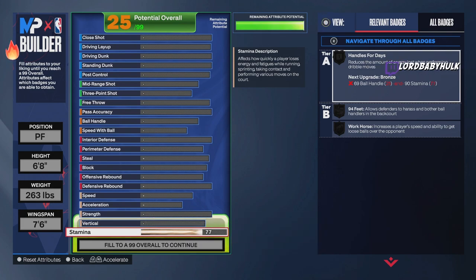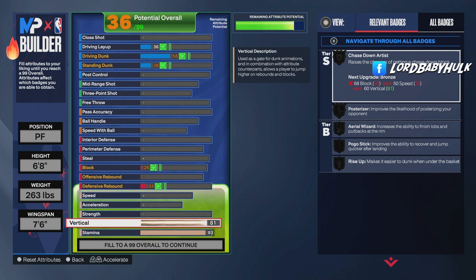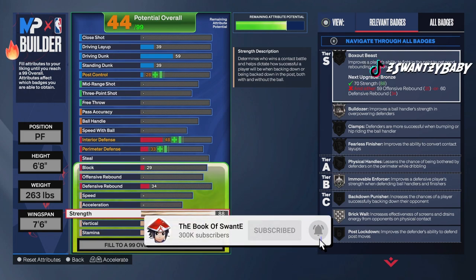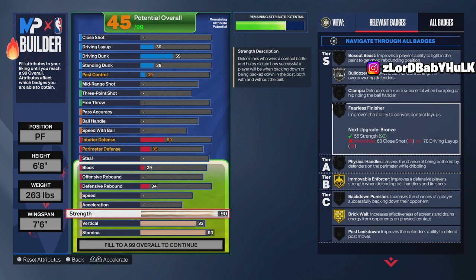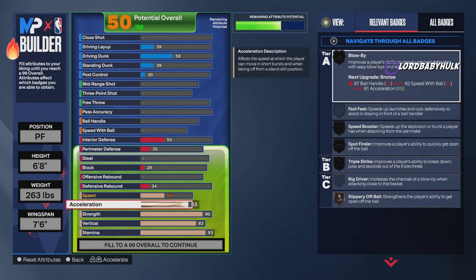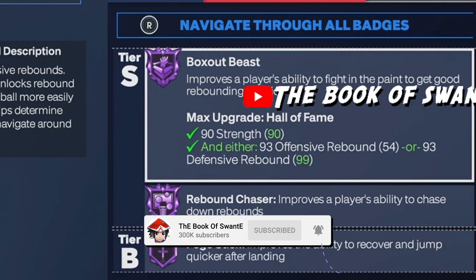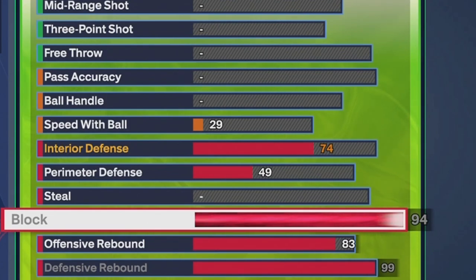93 stamina on a popper — that's pretty good. 83 vert — it's gonna help you with your rebounds, badges, and other attributes. 90 strength — it matters with builds, and you get Silver Bulldozer, Gold Immovable Enforcer, Gold Brick Wall. 65 acceleration, Slippery Off Ball. You got a 79 speed — that's pretty good for a popper. You can keep up with guards. 99 defensive read, Purple Box Out Beast, Purple Rebound Chaser, Purple Pogo.